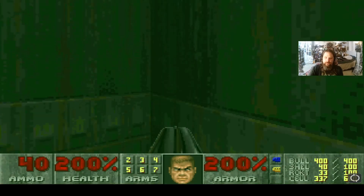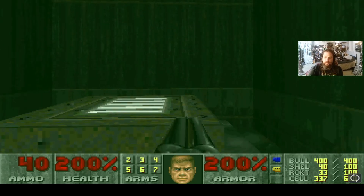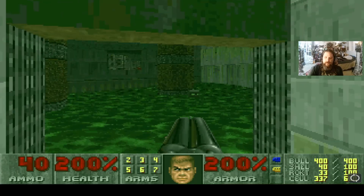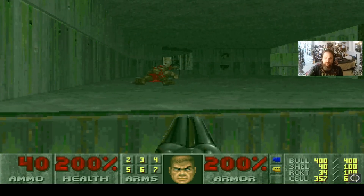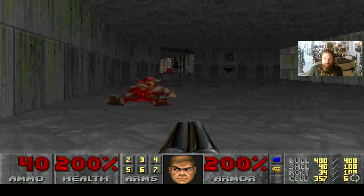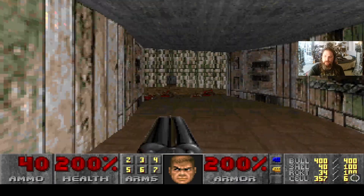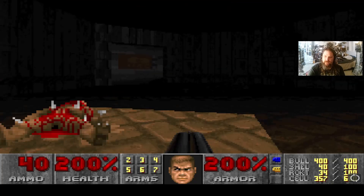Go over here because not only does it have a megasphere, but it's also several different secret areas rolled into one. Once that's done, be sure to get back to dry land so you can easily get there once your rad suit begins to expire. When you see it blinking and expiring, get back to dry land for safety — the nukage will drain your health, and that's never a good thing.